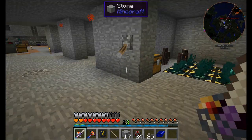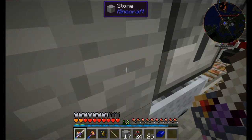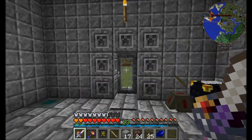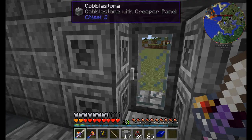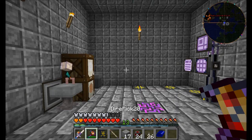Alright, Direwolf20 signing off. Hope you guys enjoyed the episode. We'll be back next time to complete the Wither Spawner and automate the Wither Skeleton Farm. And then we can get a Tier 5 altar so that we can make some really cool stuff. Take it easy, guys.